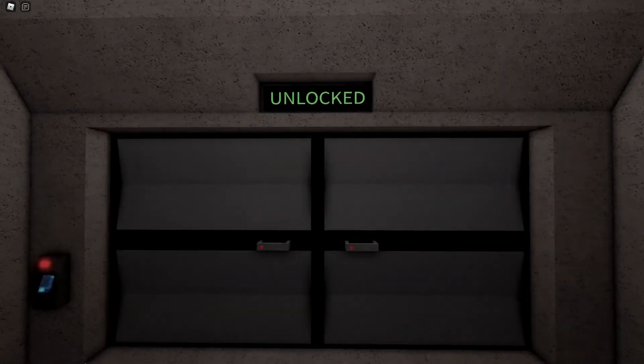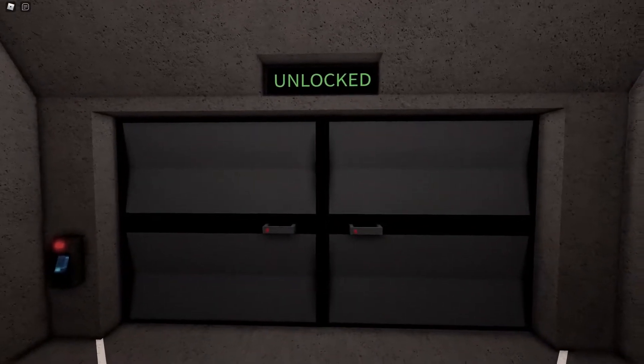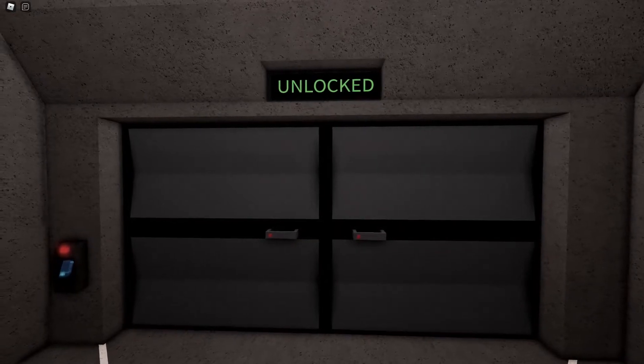Another thing to take note of is that whenever a door is set to unlocked, that means it can be opened at any time. However, if it's set on lockdown, that means the door cannot be opened at all.